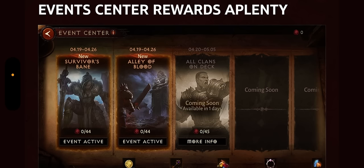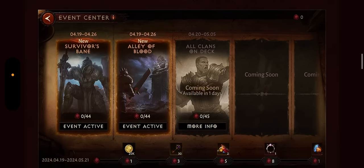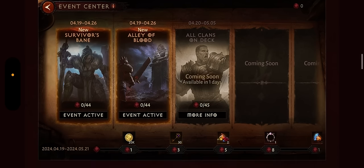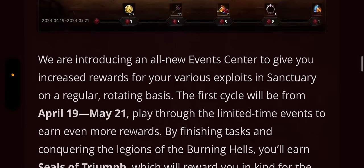Now we have the events calendar with rewards aplenty. The Events Center is going to be looking a little bit different. As you can see from the bottom row, there are going to be some different rewards, including a frame, some legendary gems, aspirant keys, and some normal gems as well. The easier it's laid out and the easier it is to understand, the better for all players.